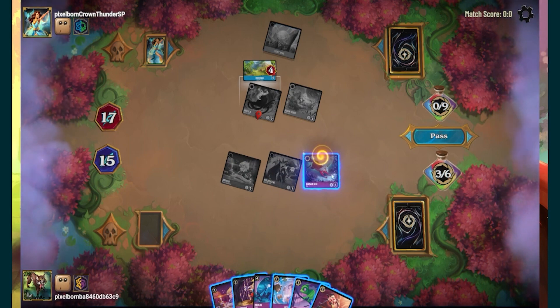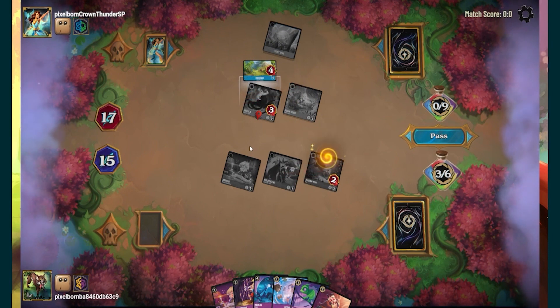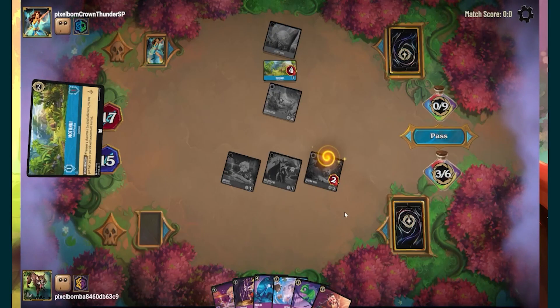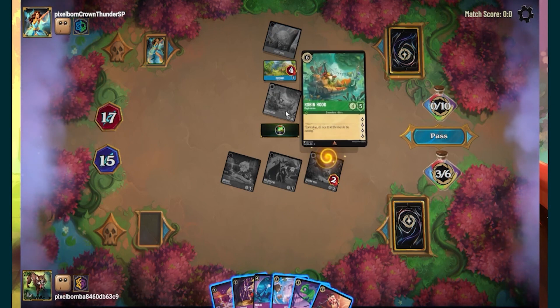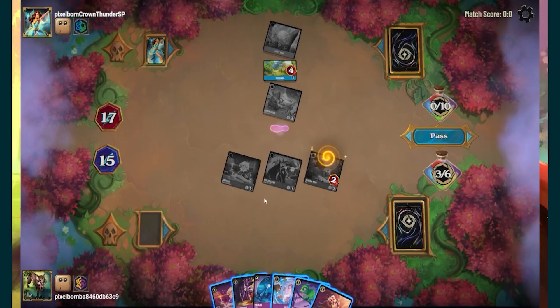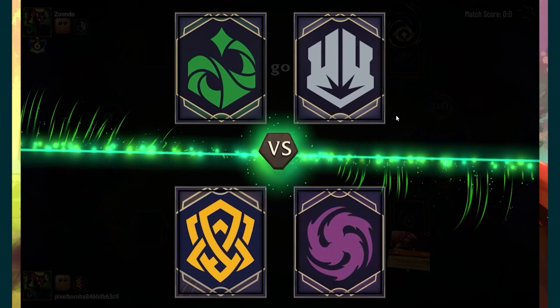I'll quest and use the Fox bounce. The problem is there's not much I can do here. I could knock out Ursula — maybe I should have done that earlier. He'll put that into the inkwell and I have nothing to deal with it.